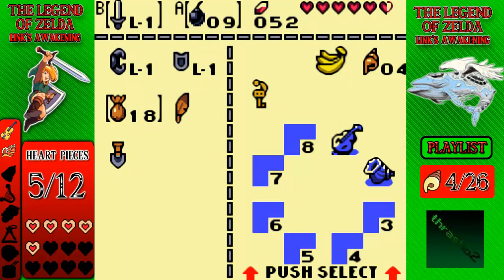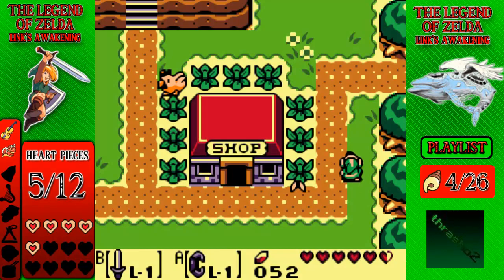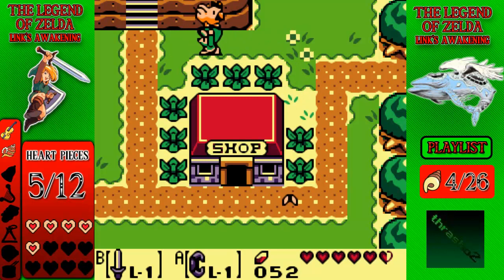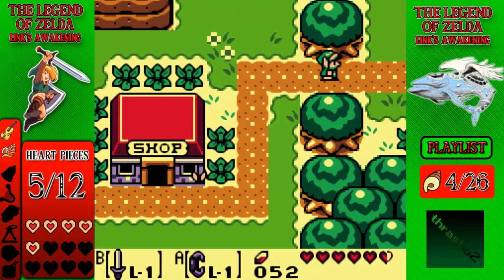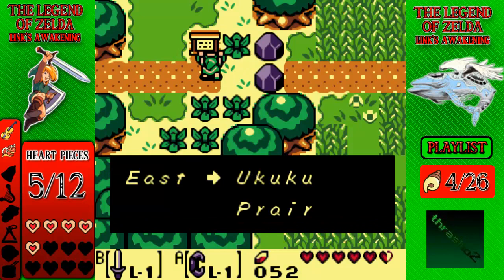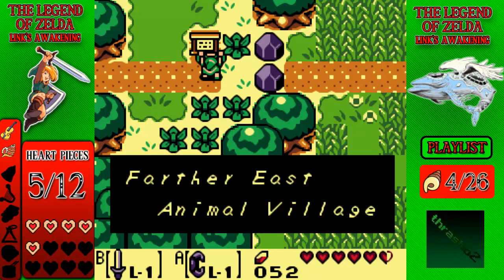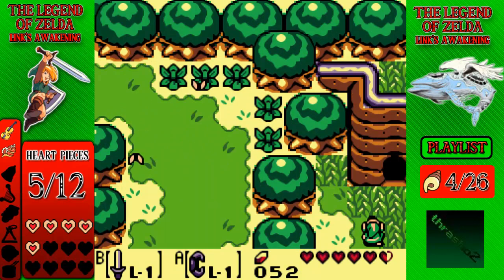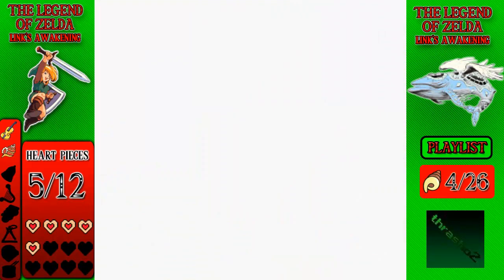Now that we have the power bracelet, we can lift all sorts of things. We can lift these, we can lift cuckoos, and signs — well, I guess we can't lift signs. I guess that was added in Oracle of Ages or Seasons. So that's a rock we can lift up. Anytime you see those rocks, that's a power bracelet puzzle.